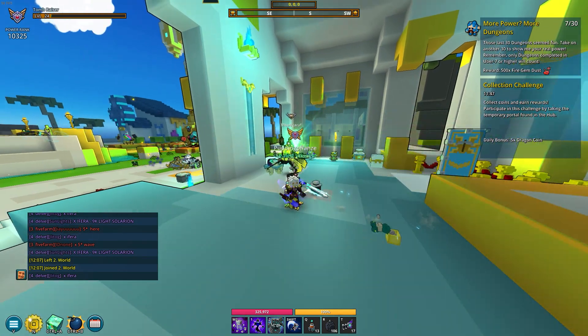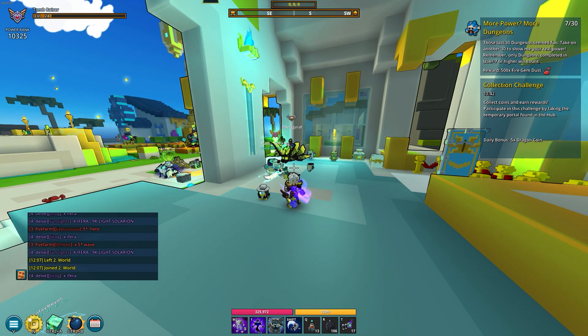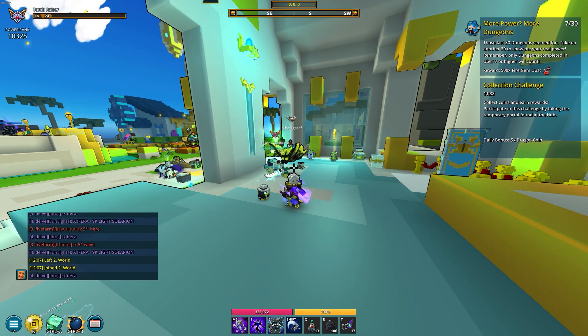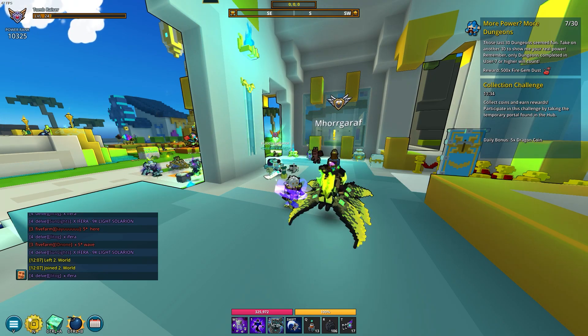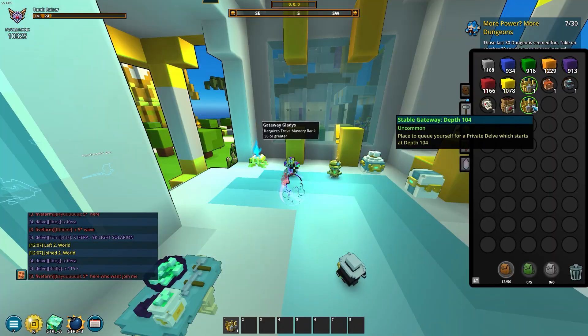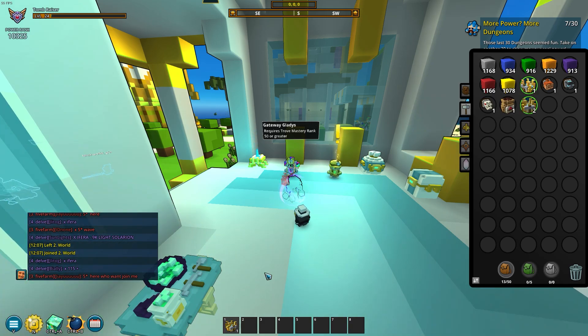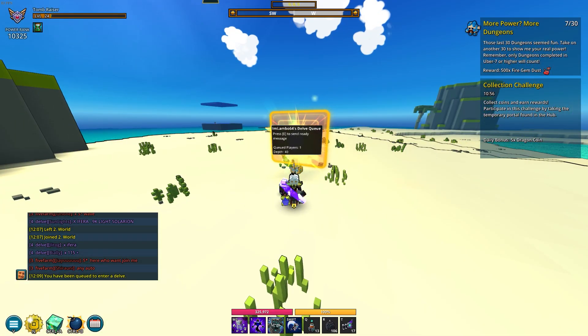Now that I have the keys, we need to do delves — 18 depths, which can be done in one run or spread out. We can open six vaults each week in the delves, and it has to be depth 25 or higher. I don't know which depth I can handle, but I have a depth 40 portal in my inventory so I'm gonna try that. We could invite more people but let's try it — and that will be the cliffhanger for part two.